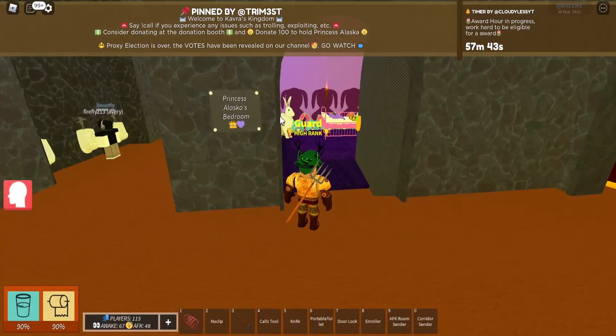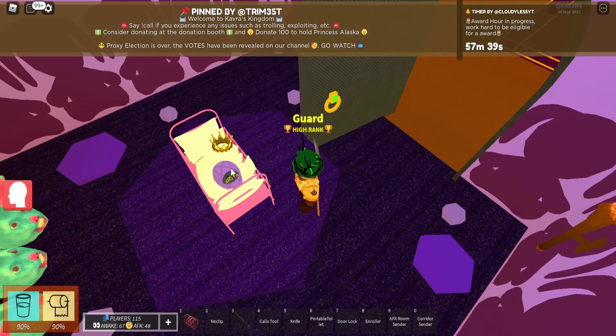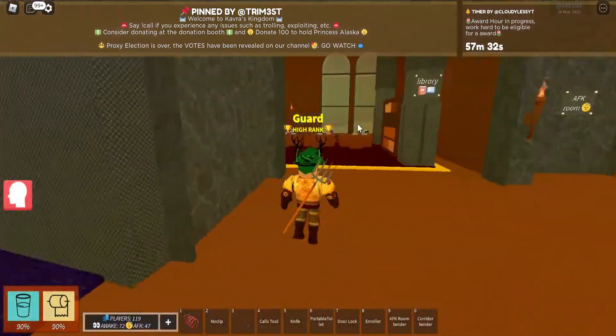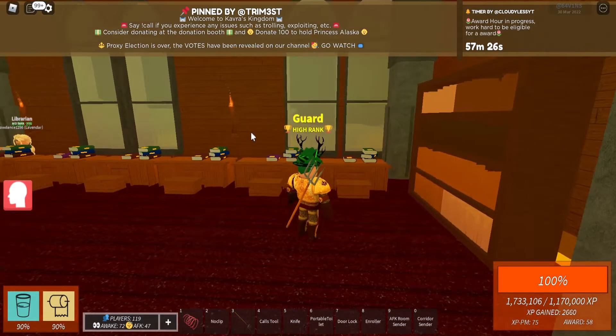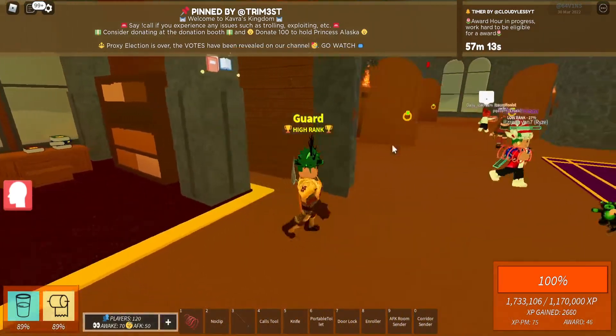This is Princess Alaska's bedroom, which if you donate 100 Robux you can hold her by asking one of the RHRs after they see your name pop up on the screen. This is the library, which is where you can get books and read them for higher jobs. For example, after you've done the receptionist book upstairs while being trained, you will read this supervisor book after you're done getting 100%.